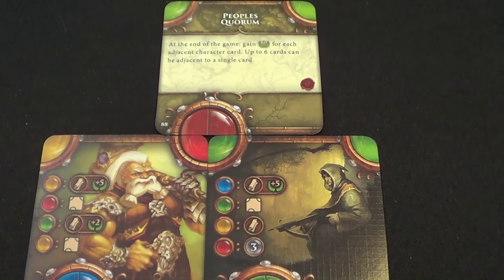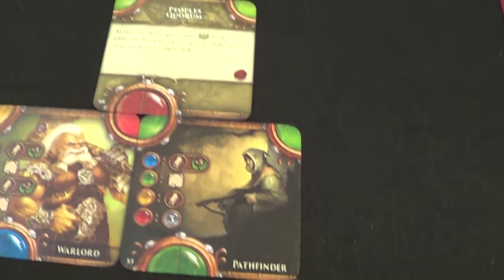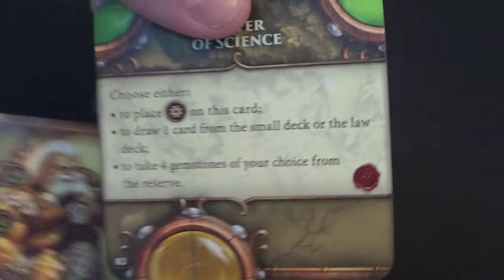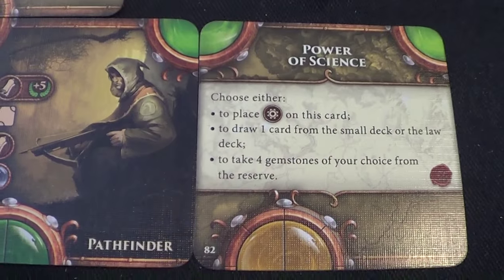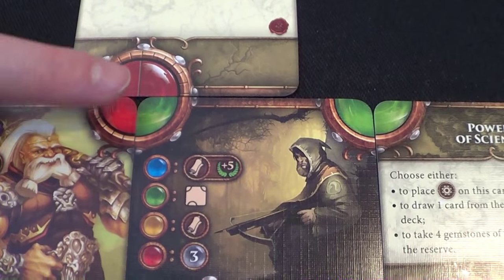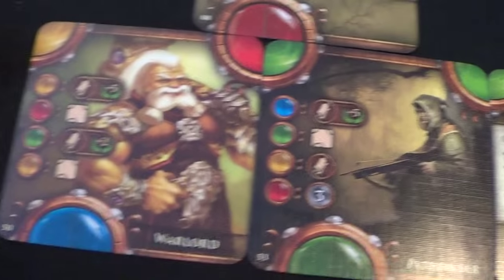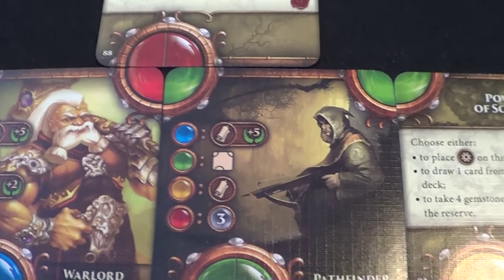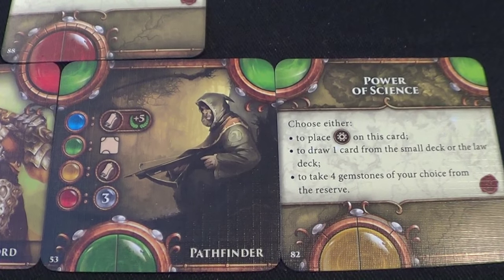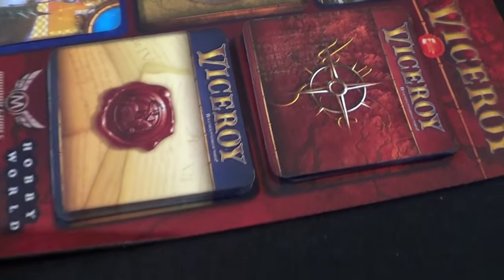Carmen explains her thinking: she wants another yellow card to match what she has. She uses a law card to draw one card from the law deck, placing it to match the green. She draws, hoping for a yellow-colored card. At the end of the game, she'll be able to fill in the circle pattern. She ultimately chooses to draw a law card.